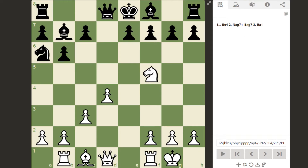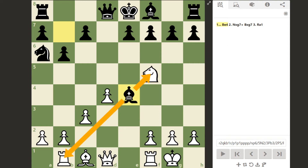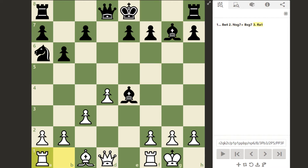For the next tactic, we have the desperado — the love child of a sacrifice and an in-between move. A desperado occurs when a side has more than one piece under attack and cannot save both pieces in one turn. Instead of meekly taking the hit, they can take as much material as they can with one of the pieces, forcing the opponent to stop the rampaging piece first. For example, both the rook and knight are being forked by the bishop. Instead of just accepting the loss, white captures the pawn with check and only then retreats the rook. Even though white will still lose the knight, they'll be taking a pawn for their troubles.